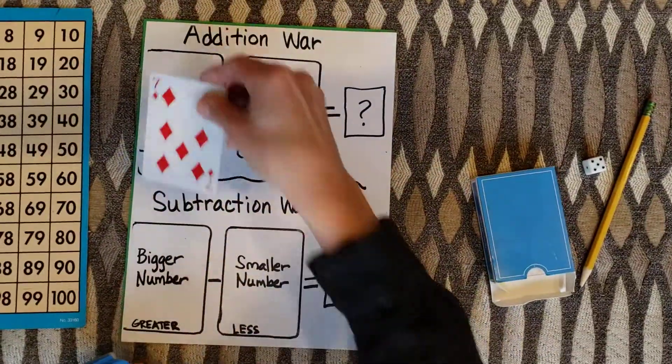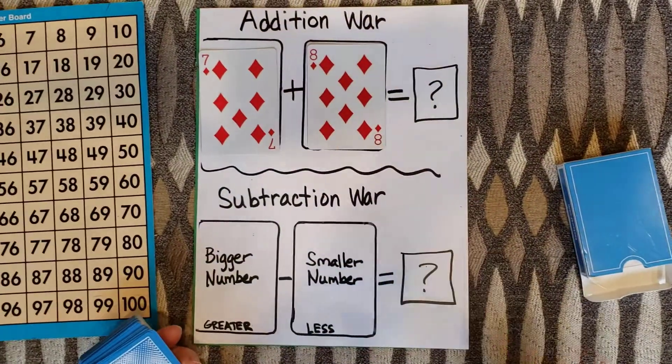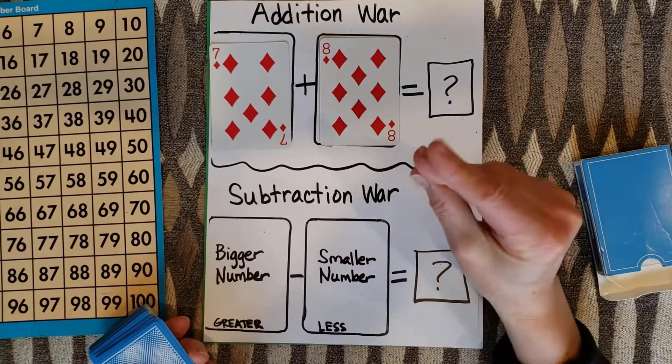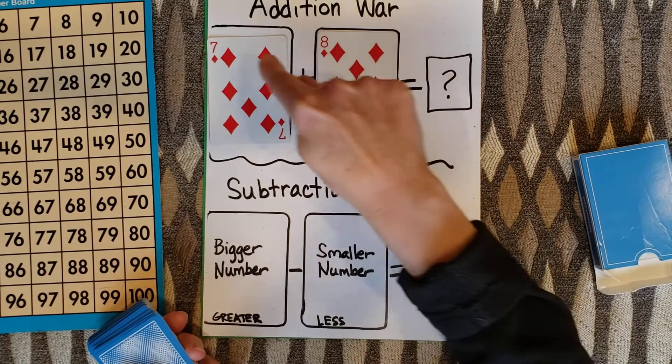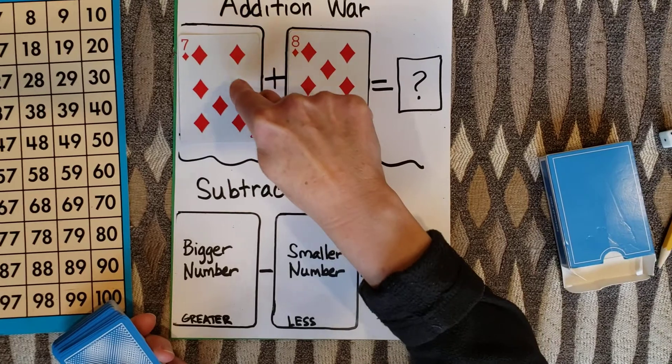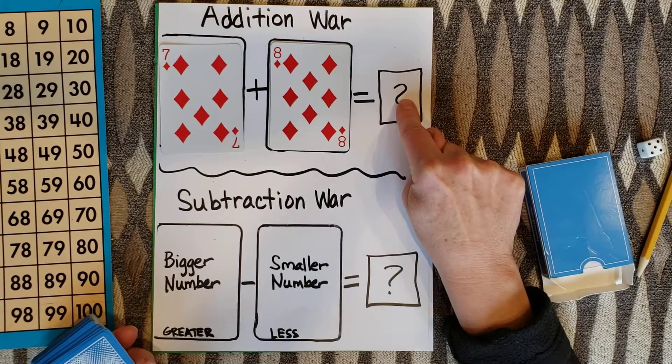I'm going to start with Addition War. So I flip over one card, flip over the next card. What is 7 plus 8? If you don't know it like this, then you count on. Put the bigger number in your brain: 8, 9, 10, 11, 12, 13, 14, 15. So my answer is 15.